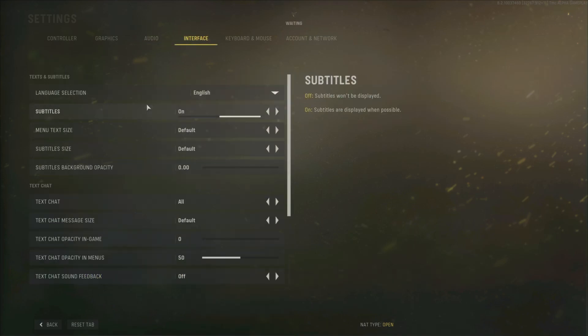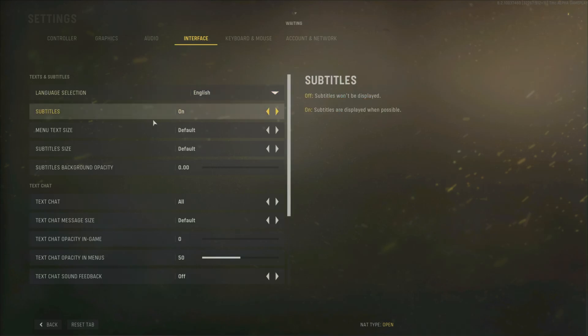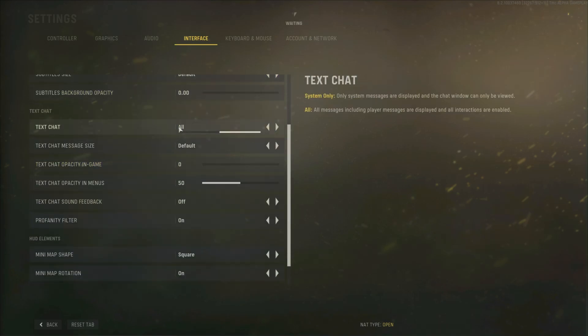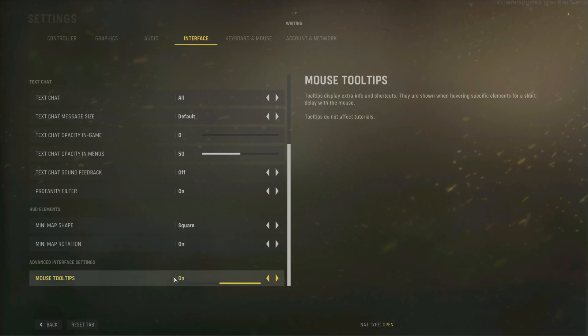And then we go to the interface. We've got different languages here — English, French, Spanish, Portuguese — subtitles and stuff like that. The text chat is also back, which is good. The minimap shape can be either square or round. And then we've got rotation on or off, and mouse tooltips.